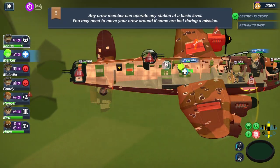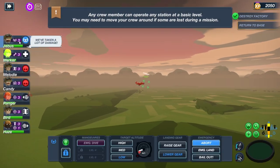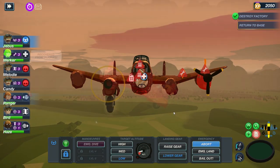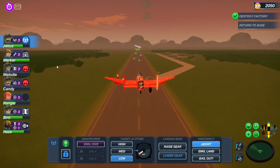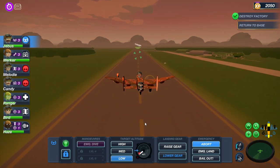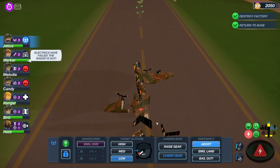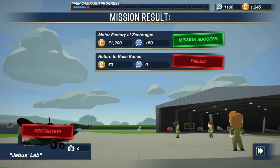But we should at least be able to try and land. We've taken a lot of damage. Okay, we've lost one of the landing gear entirely. This is probably not going to end well. Yep, plane broke. So we didn't manage to get the ace. We lost the plane.